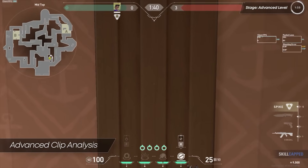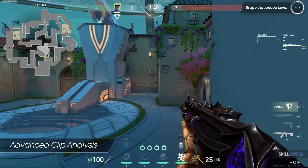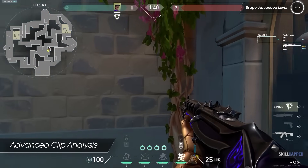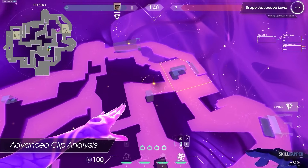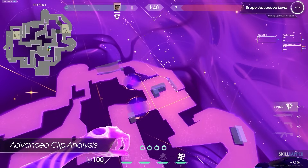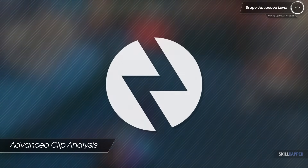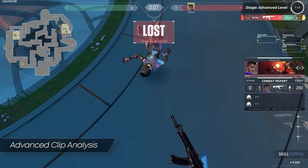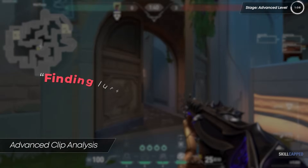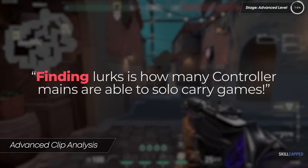Speaking of lurking, this is another aspect our hero was failing to capitalize on. Astra's abilities — and many other controllers' — can be used from quite far range, allowing them to lurk more often than characters required for the site execute, like initiators. If you can get your smokes placed before you die during your lurk, you've done your job. With this freedom, finding lurks is how many controller mains are able to solo carry games.